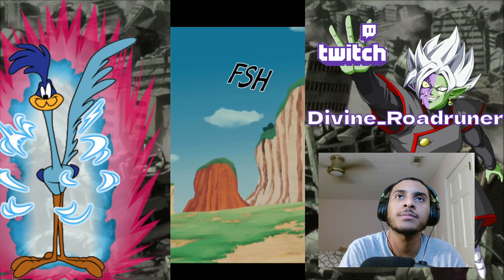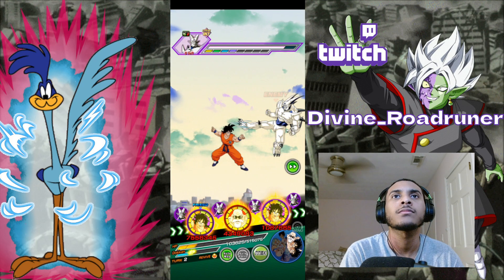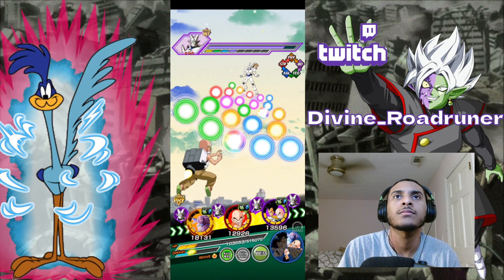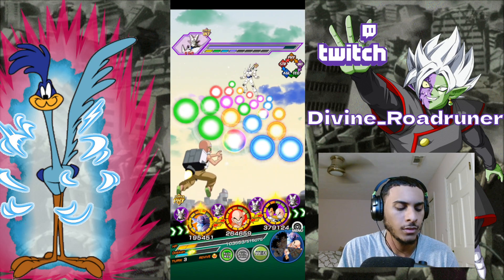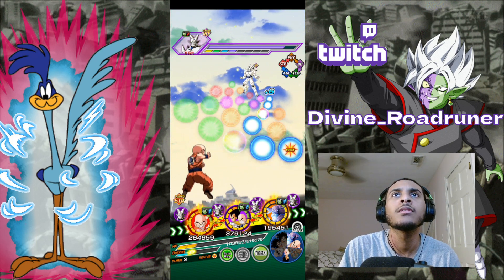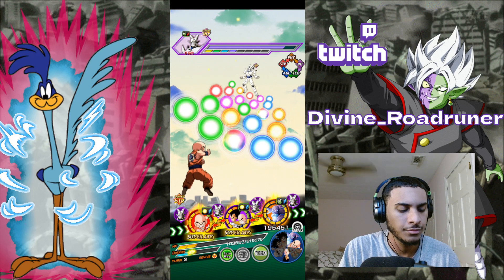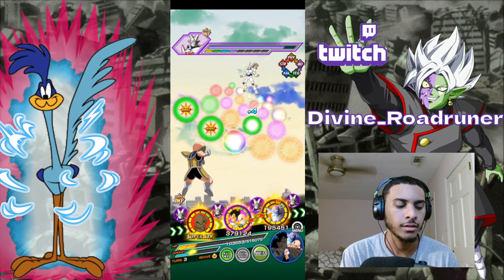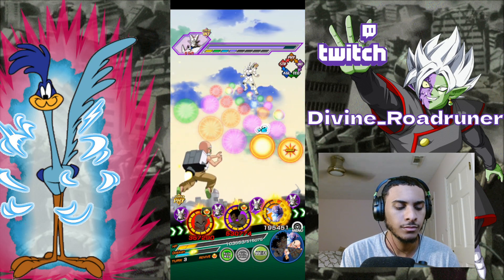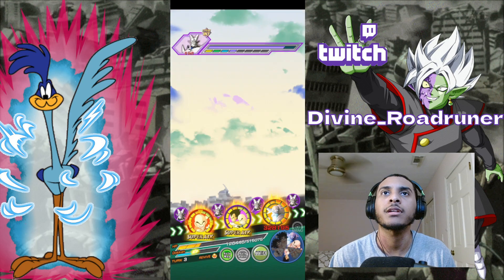So this Roshi can be pretty good as you can see. What we're going to do here is try to get some same type orbs for the Dokkan attack later on maybe. We'll leave those orbs around. Hopefully Yamcha can clear those out.